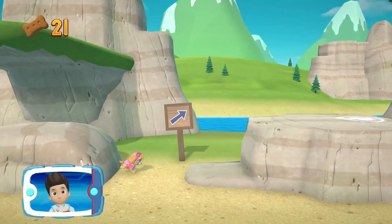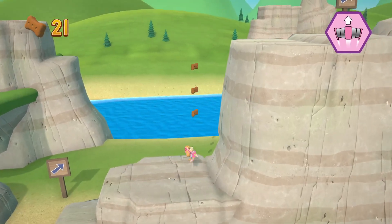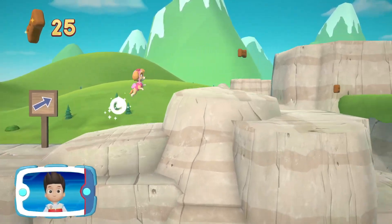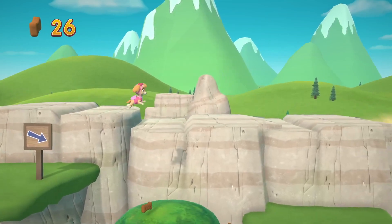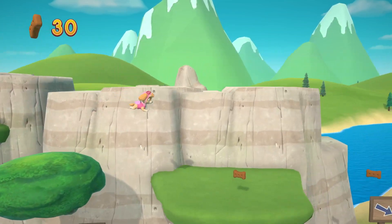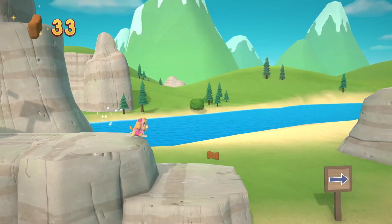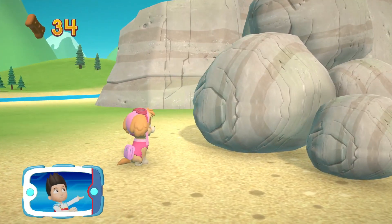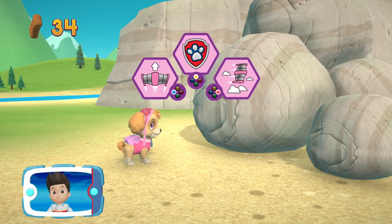Find all the pup treats that you can. Pick the pup. The rocks are blocking the path. We can't leave them like this. Yelp for help to get Rubble to move them. Choose the pup ability.